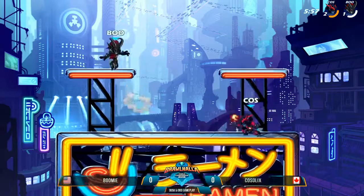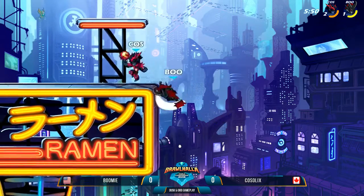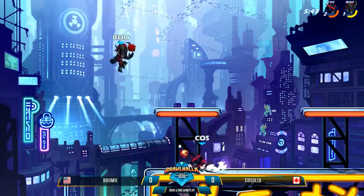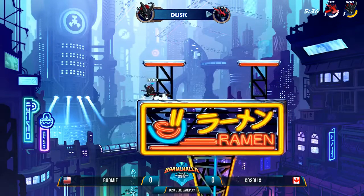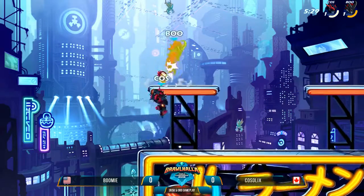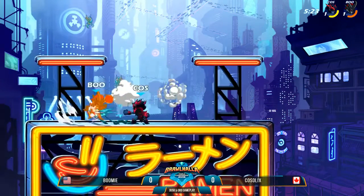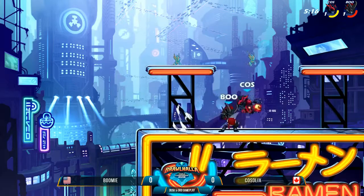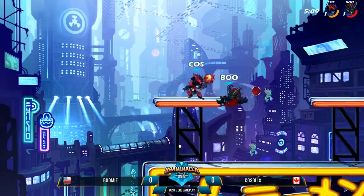He's got a lot of martial arts feel in his movements — he's an aggressive character. I can't wait for everybody to read his lore. We get a little bit of practice in his ledge cancel dashes. World championship 1v1 is coming up. Side air into that side signature just knocking Boomy off the edge, looking for the edge guard. Kosselix really running away with this one — but you can't count Boomy out.